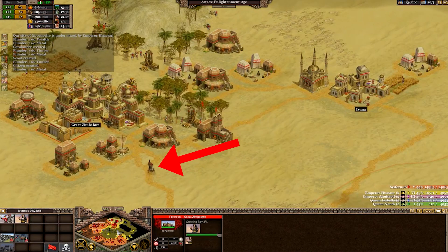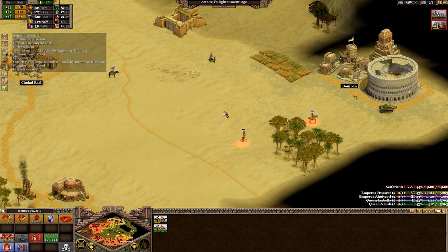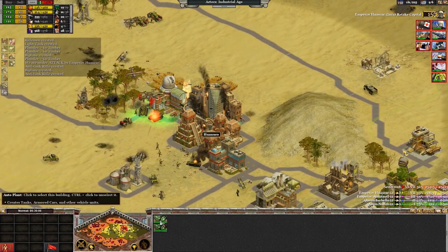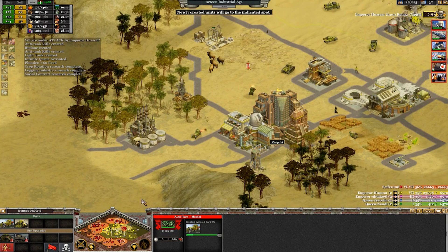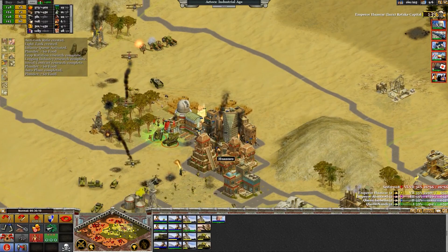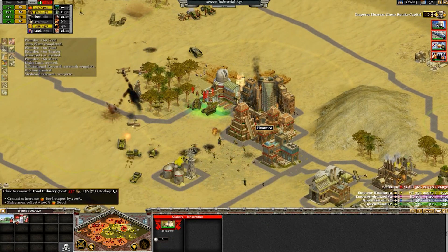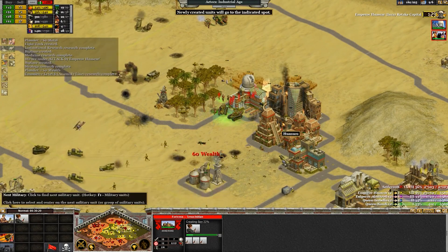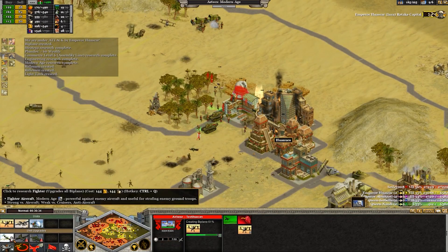In the game there are merchants and caravans. Caravans establish trade routes between your cities, while merchants settle near valuable slots to gather resources, whether it's money or food. New resources appear as you progress — for instance, at first you can use obsidian, but as you advance, you can utilize oil rigs. The game offers various ways to win: you can defeat other cities, siege and take them over, create the seven wonders of the world, or reach a certain knowledge cap. It's entirely up to you and how you choose to play, whether by peaceful means or by waging war.